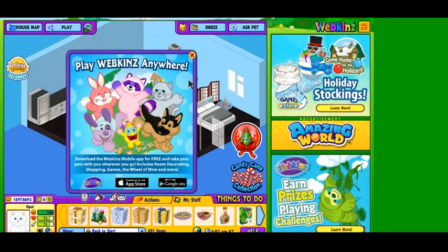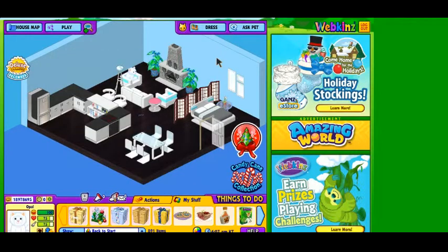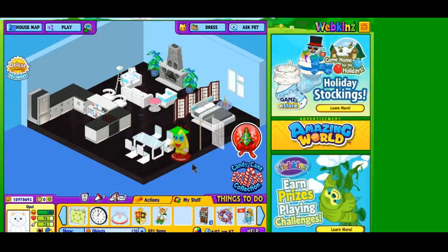How fitting for a cute little cat to like to eat fish sticks. Let's find out what's in the bonus gift box. A dancing zingo. How many do I have of those now? Let's see — three. Three dancing zingos.